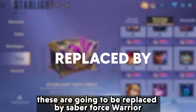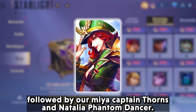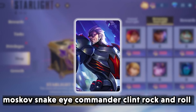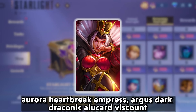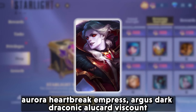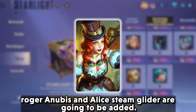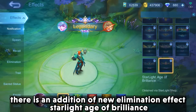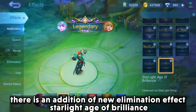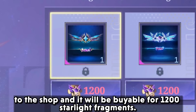These are going to be replaced by Saber Force Warrior, Carmilla Captain Thorns, Natalia Phantom Dancer, Moskov Snake Eye Commander, Clint Rock and Roll, Aurora Heartbreak Empress, Argus Dark Draconic, Alucard Viscount, Roger Anubis, and Elias Steam Glider. There is also an addition of a new elimination effect, Starlight Edge of Gileans, to the shop, buyable for 1,200 Starlight Fragments.